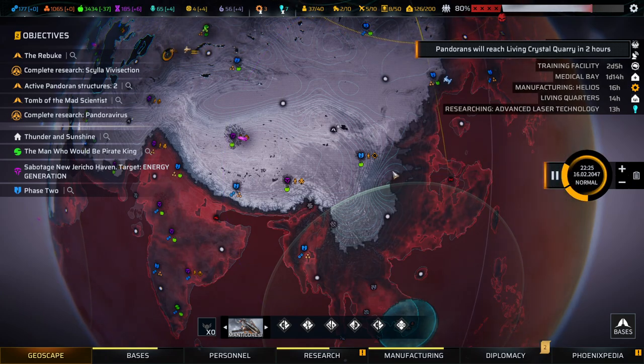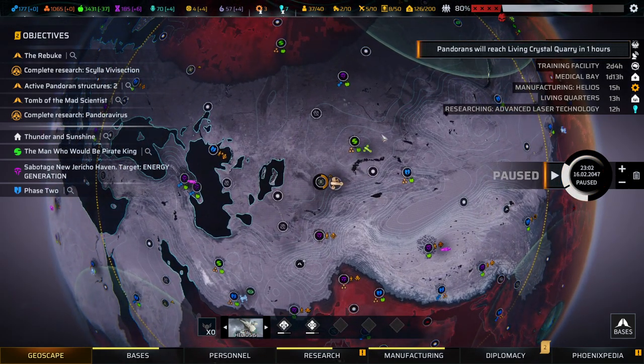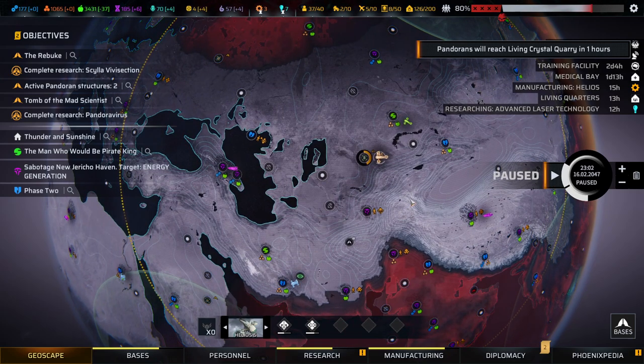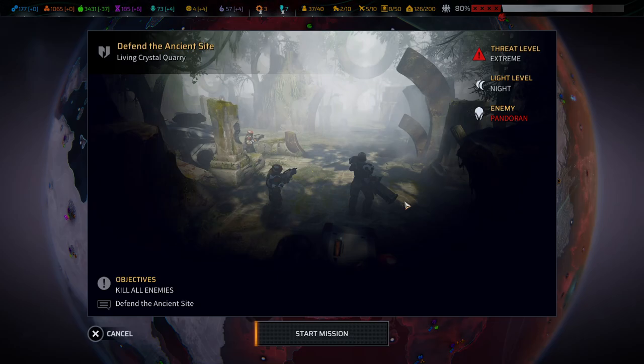It starts moving there — one hour until we are being attacked. That would be our next mission: Prime Team needs to defend the Living Crystal Quarry. Thank you for watching. If you want to have your own Living Crystal Quarry, you can mold the like button around the crystal — all you need to do is tinker and click it often enough so that it works. Try it and see you in the next episode. Bye-bye!